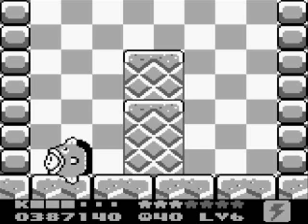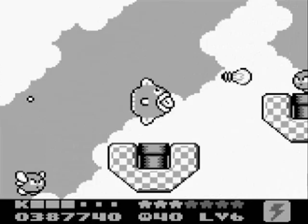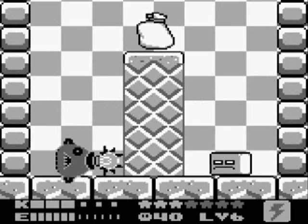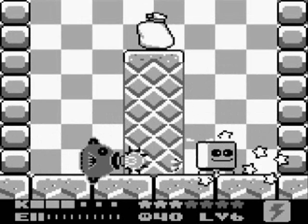Now we have to go back to that water area, which is not hard to do — right here. Now we have to get Rick, the second part of this. Just go through here, and we have to fight Rocky again, which you've already seen. Very easy to do with the spark power-up, for sure. Open up the bag and you should get Rick.